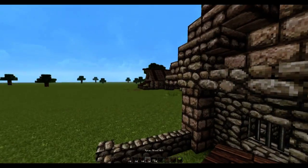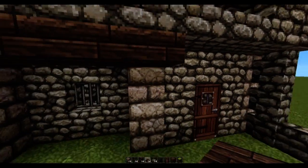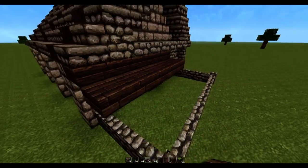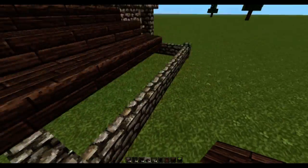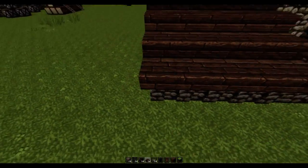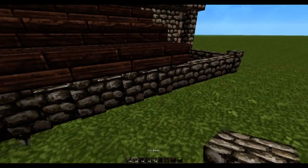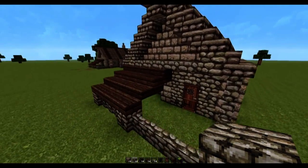We can create the front porch using some spruce wood — it's going to be one two three four five, then bring that all the way down five, and then again one two three four five. You can replace the corners with cobblestone just to make it look a little bit nicer.